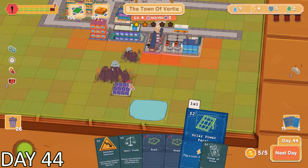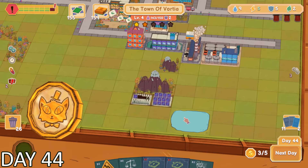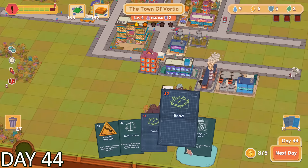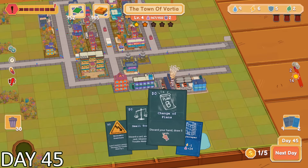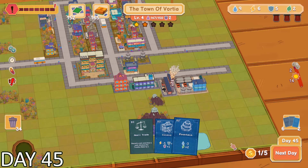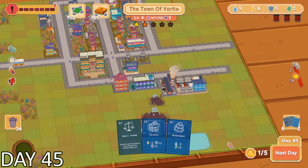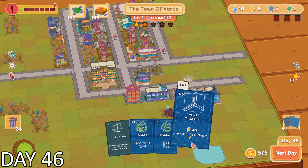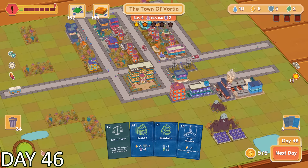What do you know? I got a solar panel the very next time a card was drawn. Even though it only provides 1 additional energy, it's a start. Despite my hopes, I wasn't as lucky on the next day — I didn't get anything good in my deck besides a card that allowed me to completely wipe my deck. So I did that and drew a whole bunch of new cards.